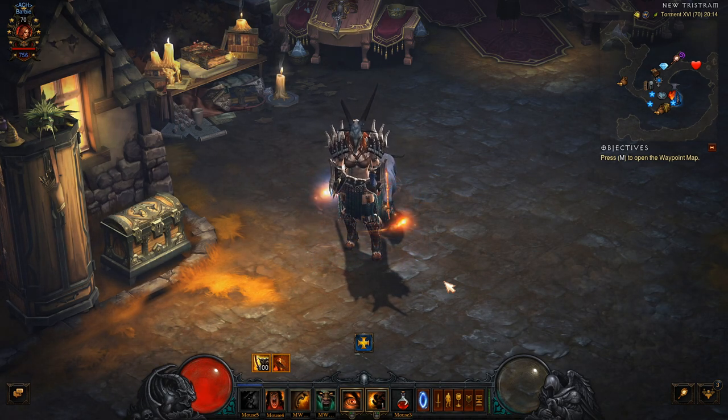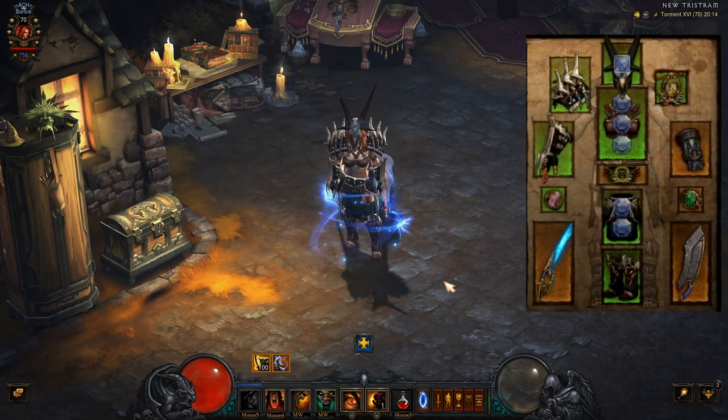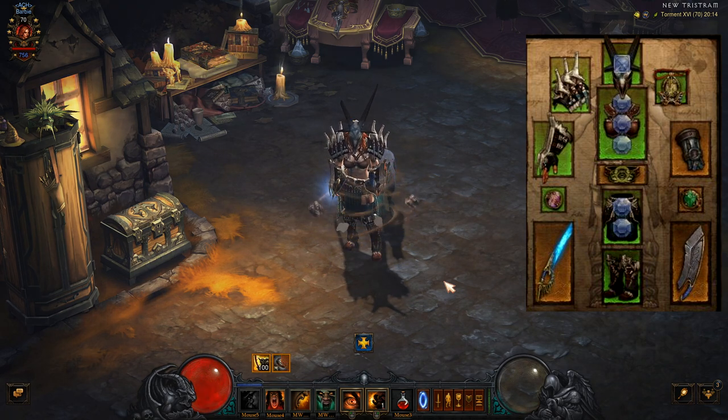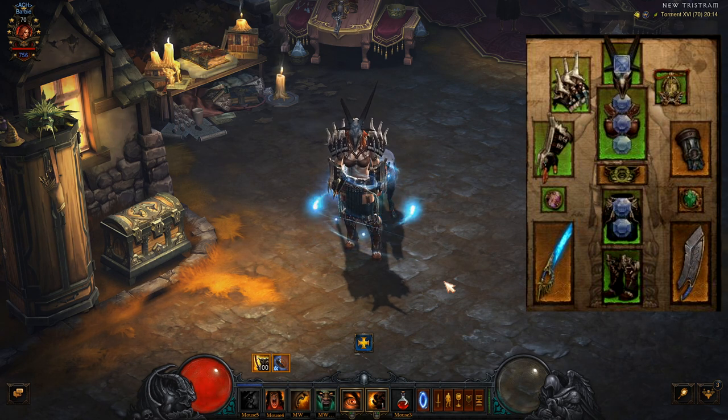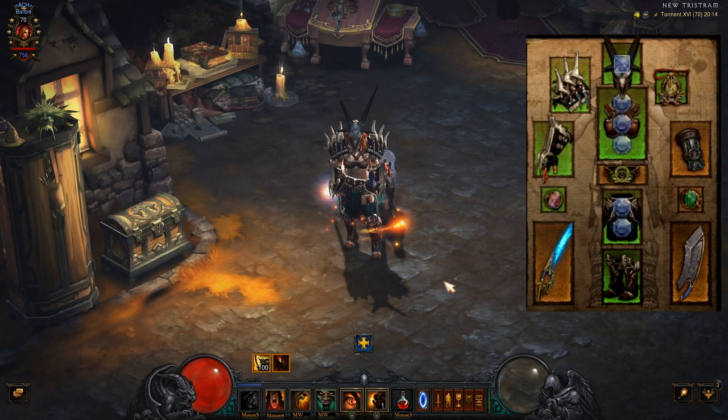Jumping straight in, what you're going to need is the full 6-piece set of Horde of the 90 Savages. For your Bracers, you want Mortix Brace. For Belt, you want the Undisputed Champion. For Amulet, you want Traveler's Pledge, and then accompany that with the Compass Rose and a Convention of Elements.